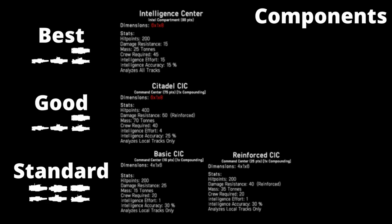Before we understand how the intelligence mechanic works, we have to understand the components and statistics that come together in order to generate intelligence. There are four components within the game that will be the main contributors to your intelligence gathering. These include the three CICs and the intelligence centre.